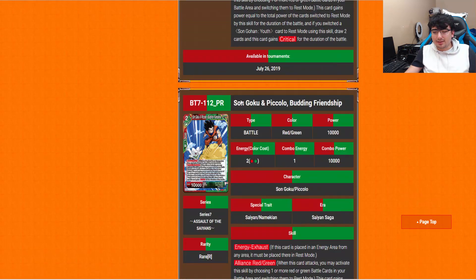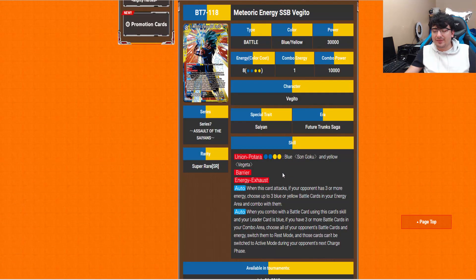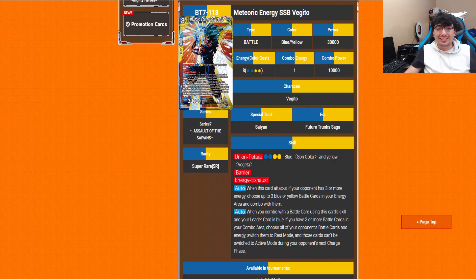Now some of the multi-color cards — specifically the blue-yellow ones just released. Meteoric Energy Vegito is the one that works with the SS2 Trunks. It's a super rare, 8-drop. You need Patara, 2 blue, 2 yellow, on top of a blue Goku and a yellow Vegeta. Barrier and Energy Exhaust. Auto: when this card attacks and your opponent has 3 or more energy, choose up to 3 blue or yellow battle cards in your energy area and combo with them. When you combo with a battle card using this skill and your leader is blue, if you have 3 or more battle cards in your combo area, choose all of your opponent's battle cards and energy, switch them to rest mode, and those cards can't be switched to active mode during your opponent's next charge phase. Hefty cost, but it can severely hold back your opponent. A high-risk, high-reward card.